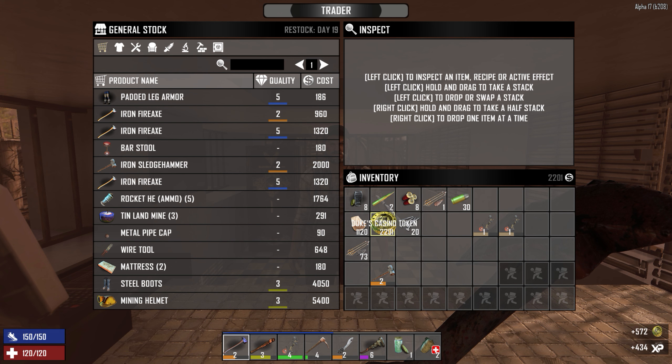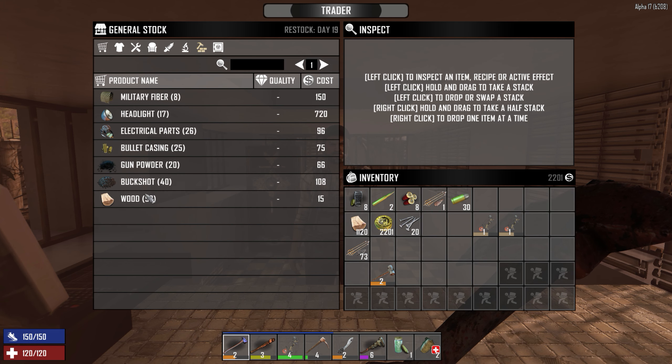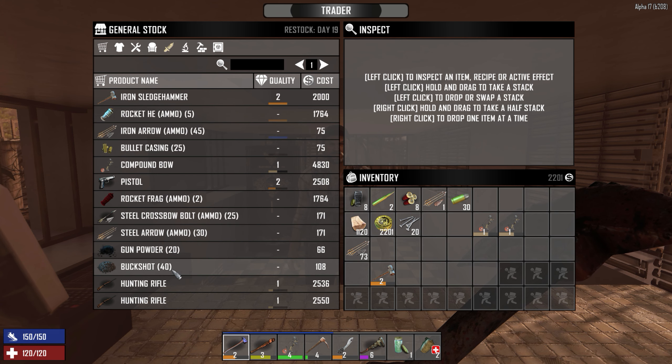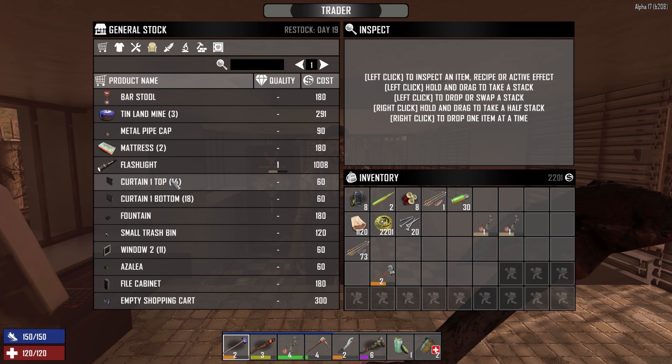All together we got two grand. That's pretty good. Let's see if he's got anything decent worth buying here. Steel leg armor is not bad, but I've already got some of that. I wonder if he's got any springs or anything like that I could get from him — it doesn't look like it. Wrecked, you don't have what I need, buddy.